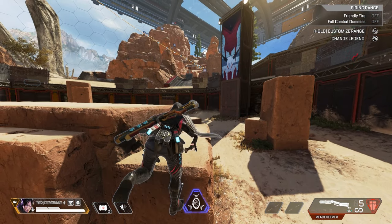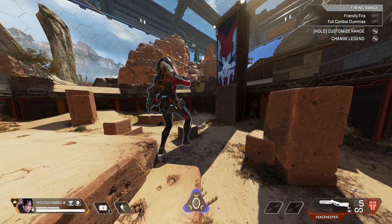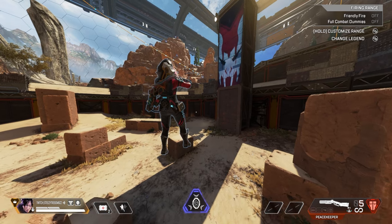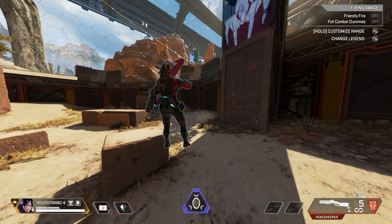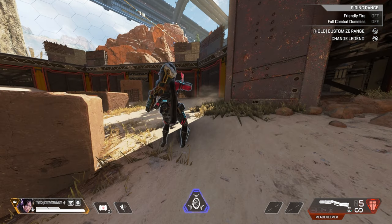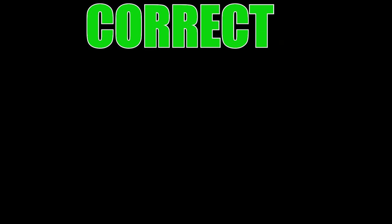You want to be pressing crouch exactly at the same time as the jump in order to superglide. The easiest way to tell if you did a superglide correctly is by looking at your character's knees once they are in the air — if they are fully extended then you have successfully done a superglide. It is easiest to tell the difference in third person while you are learning the timing.